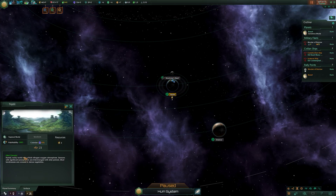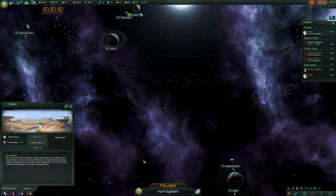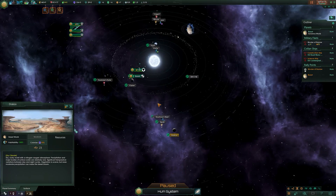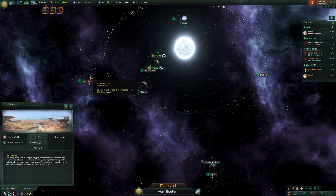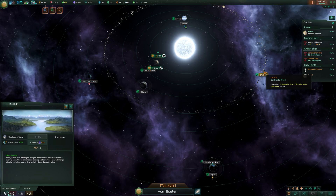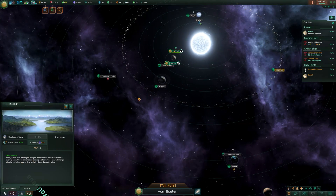This next one is a wet climate - a tundra world. Desert worlds are dry climates. Next along is ocean worlds, another wet climate one, and continental worlds, also another wet climate one.